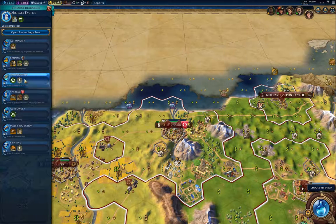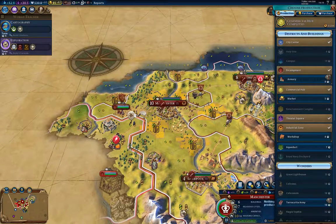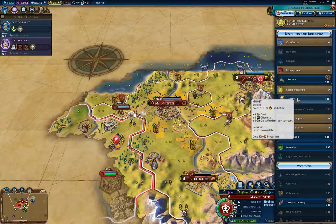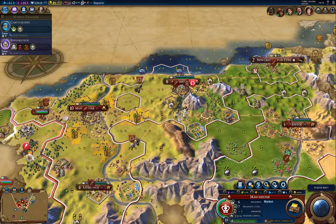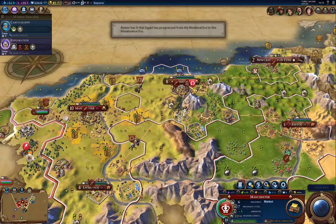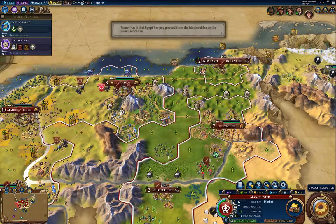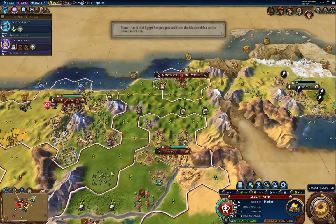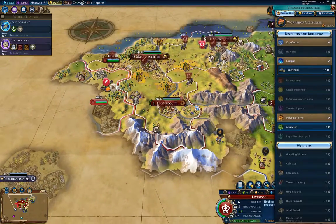I'm going for cartography, and then I'm going to go for getting frigates out. I'll build the market there as well — I want to make sure I don't run out of gold; that's pretty critical. I'm going to get a couple more trade routes up as soon as I can. I want to get one out to Sheffield so I have a road.